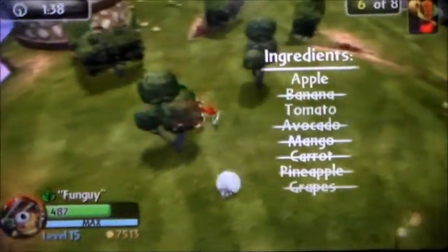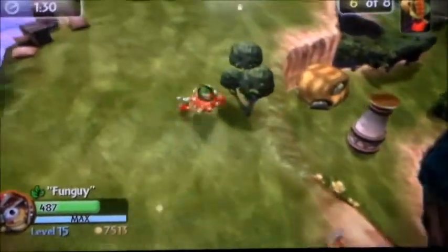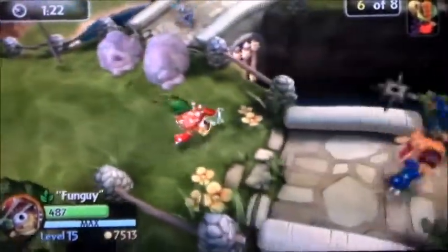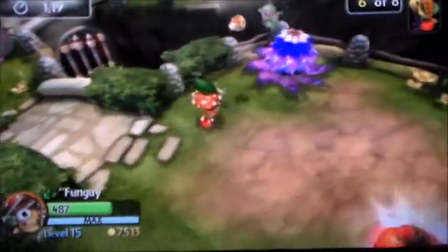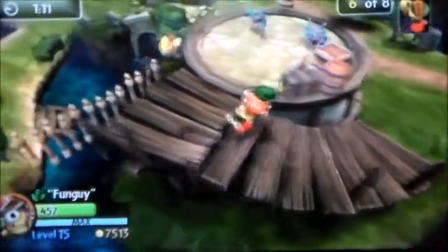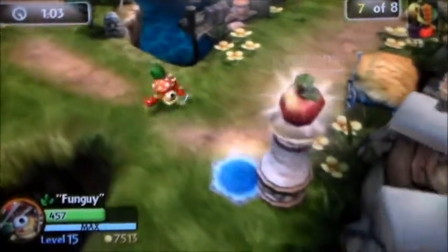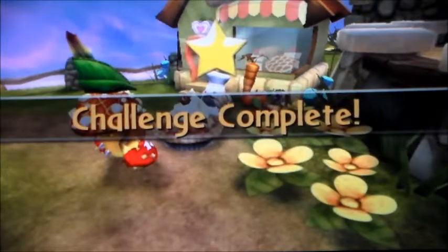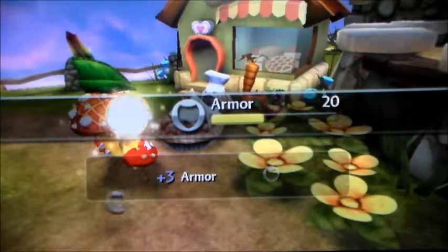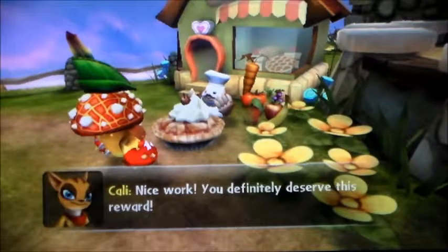Bananas — ingredient collected. I think I figured out where my next objective is. Where to now? I just noticed I haven't gone this way yet. Eat this! Sweet. Found my seventh ingredient — lucky number seven in the house. One more. Tomato — wait, no. Tomatoes are like a food fight weapon, not Shroom Boom. I just got the last one. Boom. That's how we do it. Nice work — you definitely deserve this reward. Thank you very much.